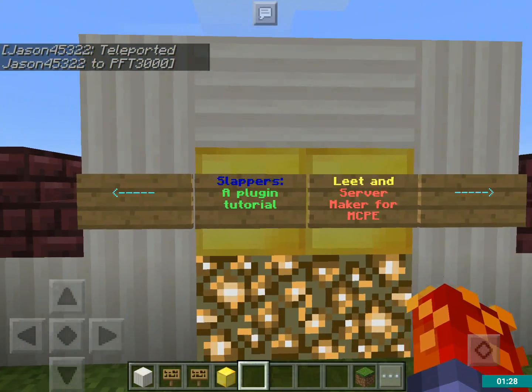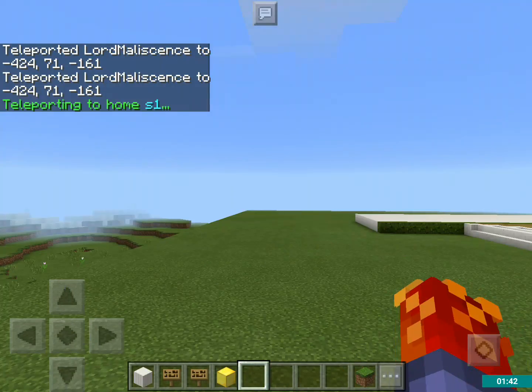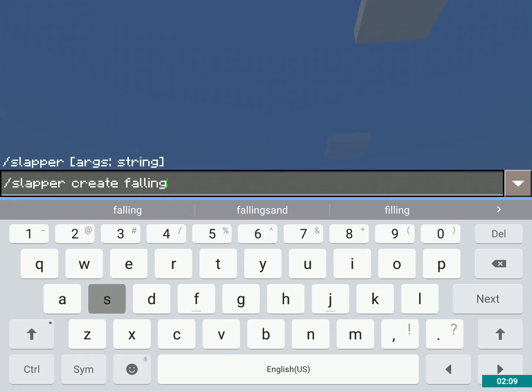The first thing we're going to cover is slash slapper create. This is probably the most simple one. You do slash slapper create, and then it could be player or human, and then just any type of mob — so like maybe a chicken, or falling sand, which is basically a slapper version of a block. It'll turn into a stone block, but you can change the block ID. So I'll show you that later. Player is the one I'm going to use right now, so let's say just "test slapper one".